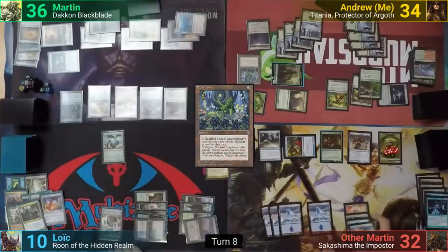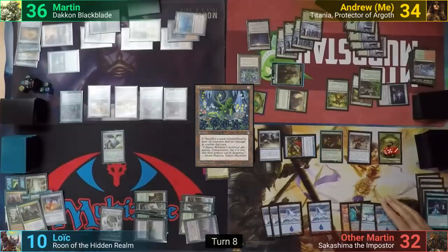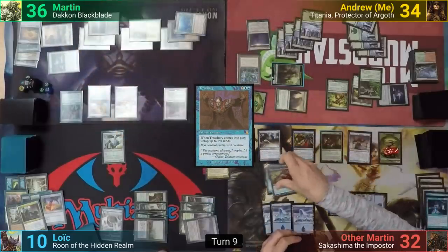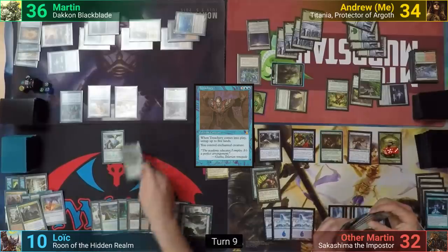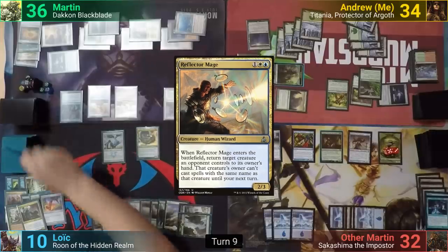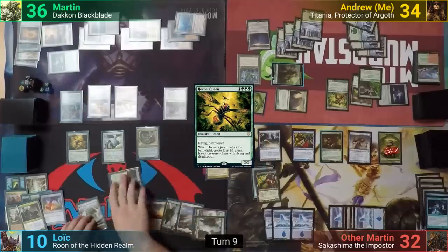The Restoration Angel comes back at end of my turn, but sadly has no targets to blink. Other Martin untaps and casts Treachery, stealing Martin's Ob Nixilis, untapping some lands, and passing. Loic untaps and casts Coiling Oracle. He reveals Reflector Mage, drawing it, and then casts a Hornet Queen, putting four 1/1 Flying Insect tokens with Deathtouch into play, and passes to Martin.